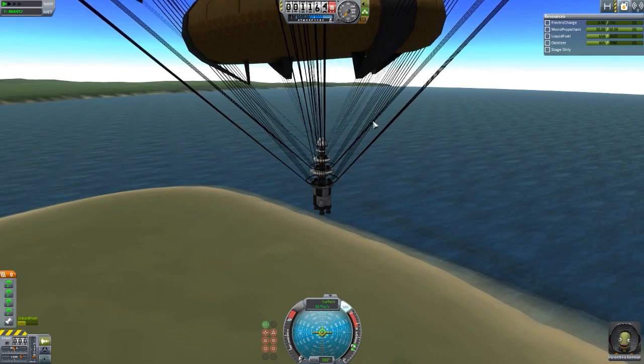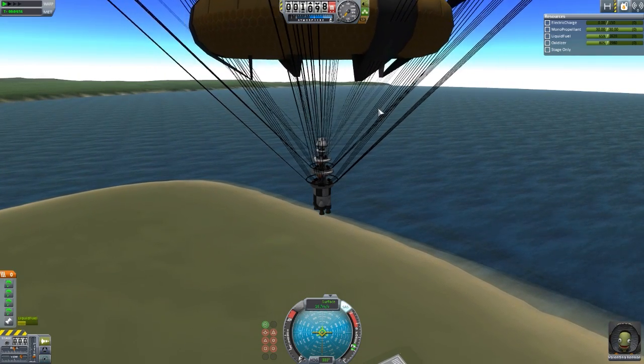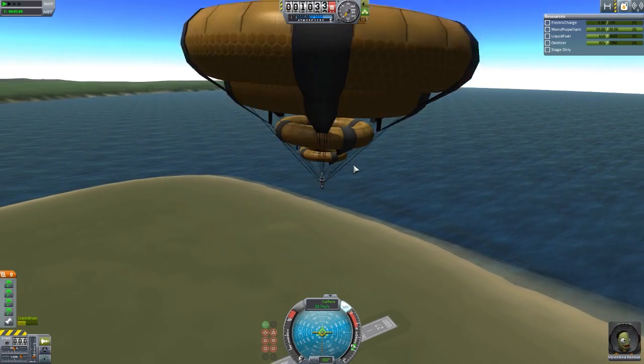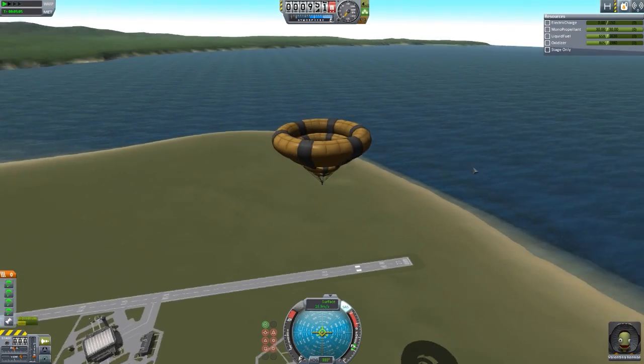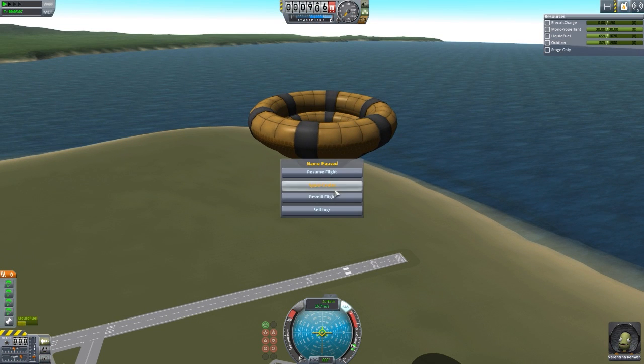But of course, if you did want to, you could cut the balutes and then finish the rest of the way with normal parachutes if you so desire. That's basically how they work, so let's actually go and see it in practice. I built this one just kind of to show them off and explain things. Now let's go to the space center and over to the tracking station.